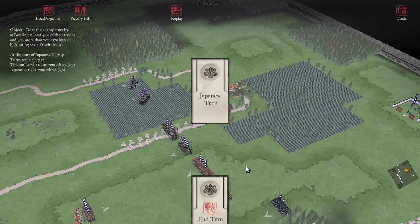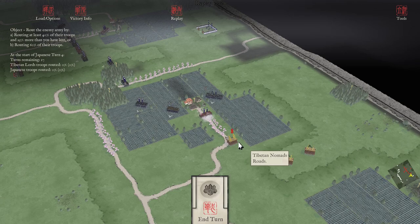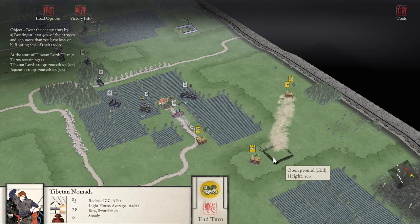Maybe I should send my average warriors and some matchlock support on maneuvers to first shift here and cross over into these woods, then threaten to move in. If he means to cut me off while I'm in the open, I'll have to turn around and fall back — I think I can work with that. Alex says sorry for turtling, but his Daimyo is recovering from his hangover and he neglected to bring any cavalry to the fight. That's fine — this one unit of Tip-Bosheata can't be everywhere.